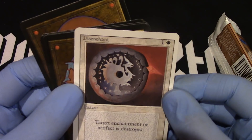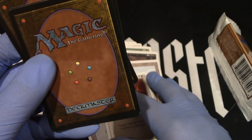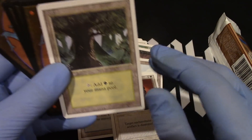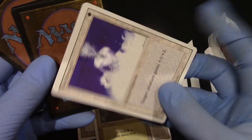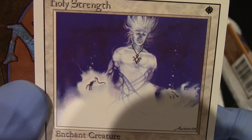Disenchant — not Datenchant. Forest, forest. Oh gosh, so many lands, so little time. Holy Strength — love the artwork on Holy Strength, so good.